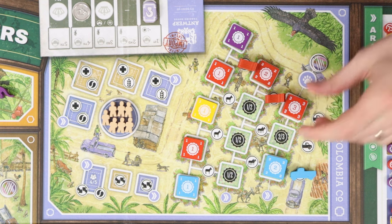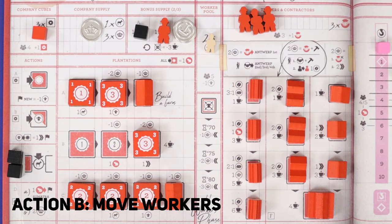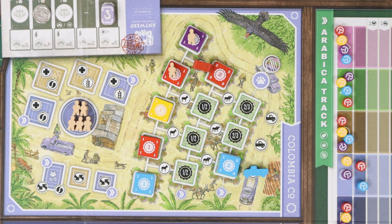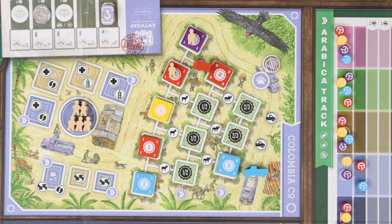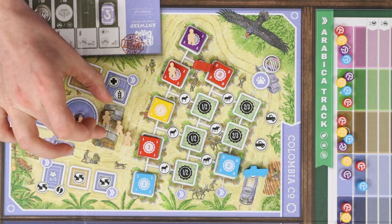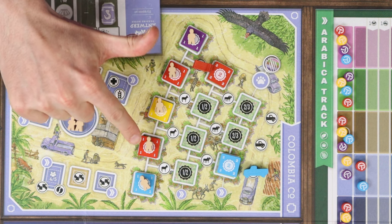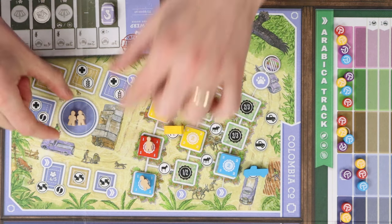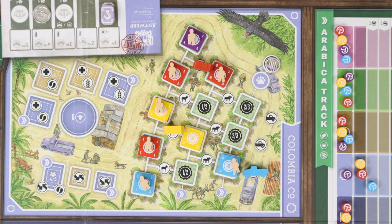When you do come to take the place plantation action, you only need to make up the difference in donkeys to the normal amount you'd need. Each plantation needs a worker to produce coffee, and one way you can do that is using action B, the move workers action. Choose a co-op, and then count up the number of players who have at least one unmanned plantation there. Take that many workers from the town centre, and then place one on each player's lowest empty plantation. If your action placed at least one worker on another player's plantation, then move up one space on the matching Arabica track. If there aren't enough workers in the town centre to give one to each player's plantation, then the player taking the action chooses where they go. And if the town centre is ever empty after this action, add one to the town centre from the supply.